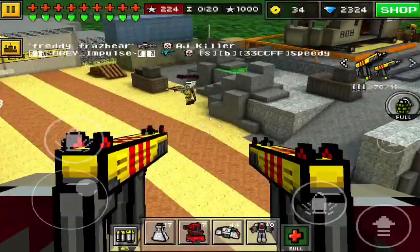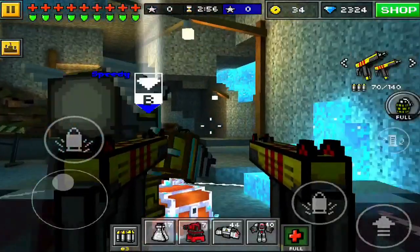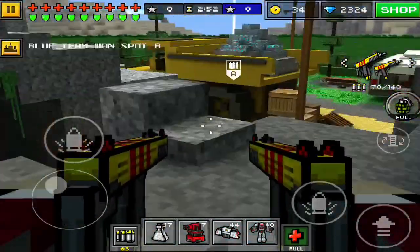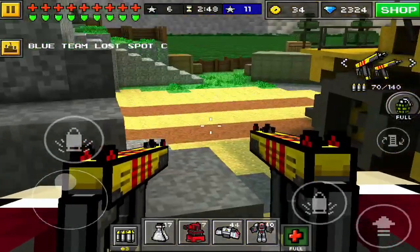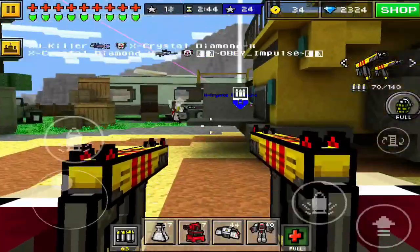Look-wise, they're yellow and red. I'm not a fan of the color of the guns — when I see yellow and red, I think of McDonald's, and I'm not a fan of McDonald's. That's kind of what I see when I look at these guns: a dual McDonald's gun.